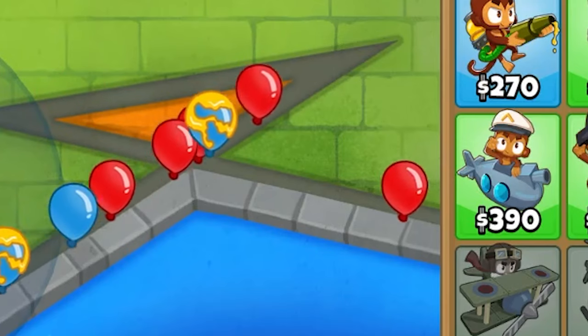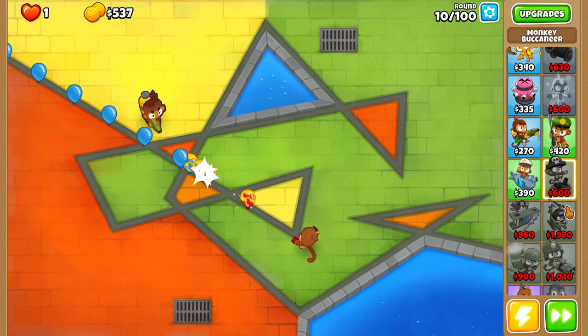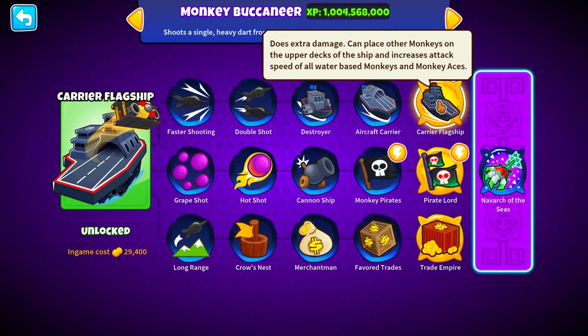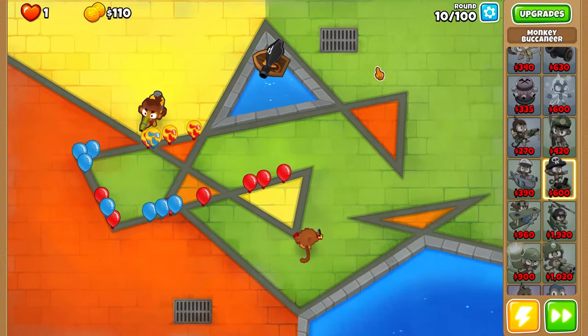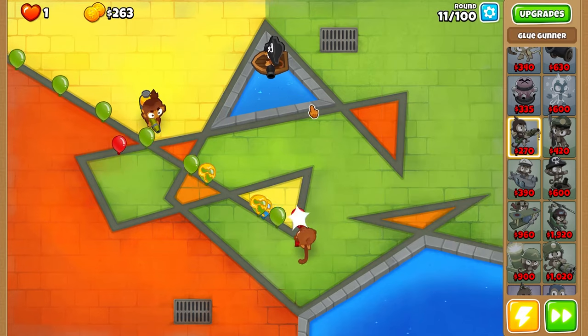We're failing! I mean, maybe we can just get a good monkey book in here, so I might just have to spend money on that. Place them down right in the middle. What path? We did not get the ones we wanted, but we still got a really good one for middle path - Pirate Lord. So we probably got the second best path. I'm fine with that. Actually, now that I'm thinking of it, I don't really need that guy - I just could have put the Buccaneer and it should have been fine.